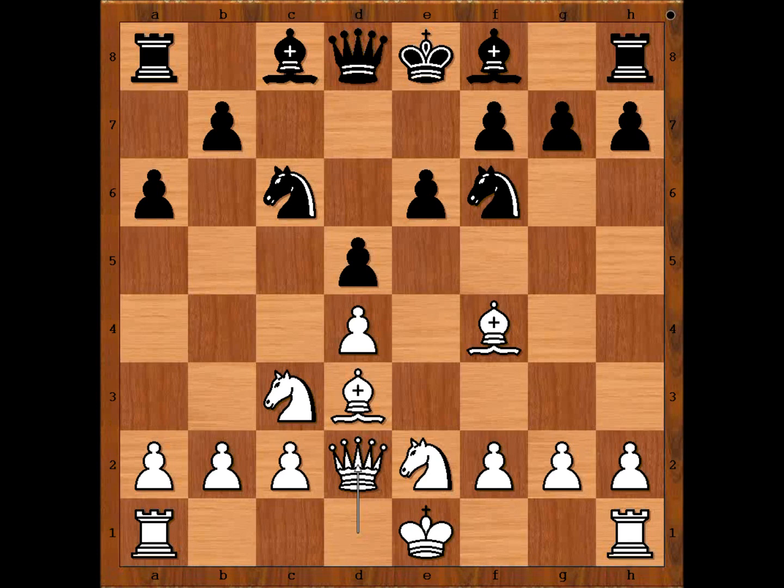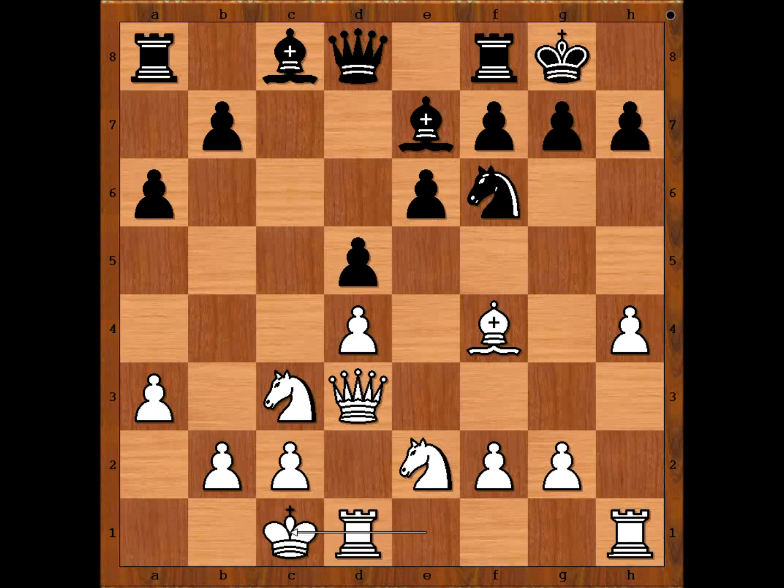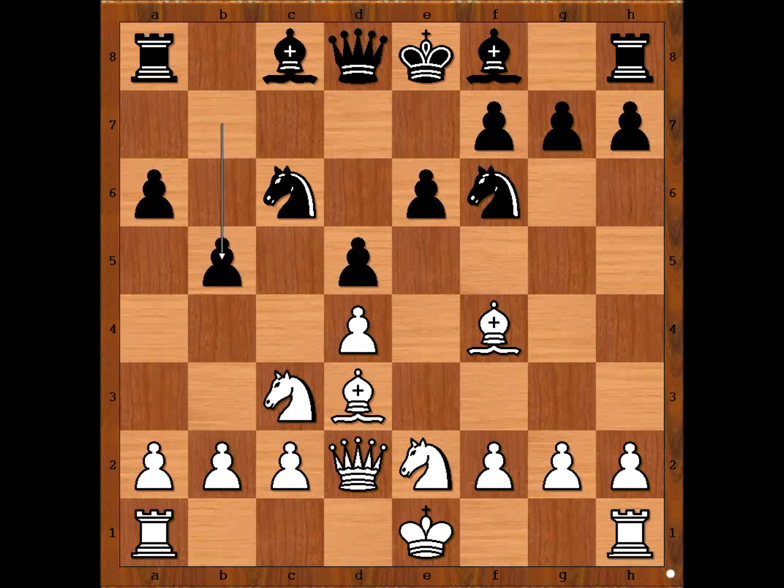Ponomaryov played b5. He is waiting for white to castle queenside. He could have played knight to b4 and then win the bishop on d3 — white can't save the bishop. The game may have continued: a3, knight takes on d3, queen takes on d3, bishop to e7, h4, castling kingside, castling queenside. Maybe. But we have b5.